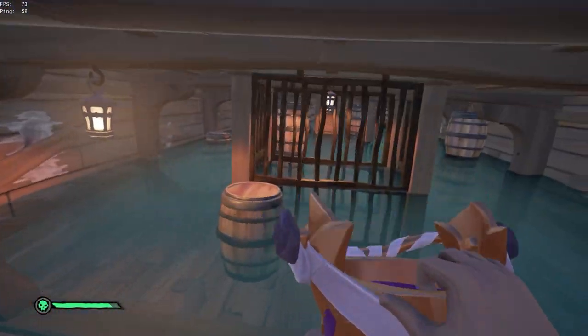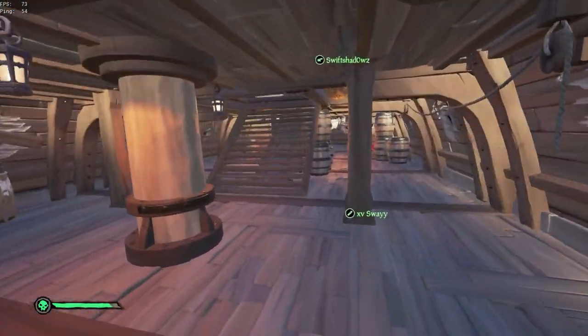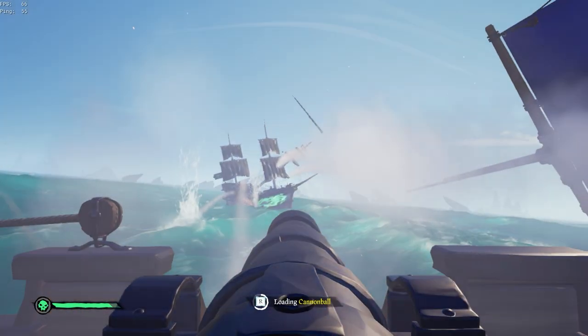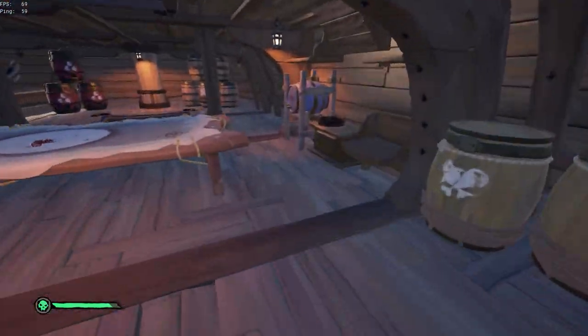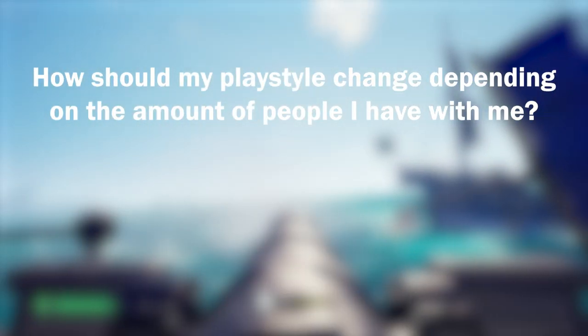Who helps with buckets if flex is boarding? Main cannon is in charge of bucketing whenever flex goes for a board. A good helm will usually not send flex to board if you're hurting badly enough downstairs that you need two players to hold, but when it does happen, that's main cannon's job. If I don't have a competent helm, when should I go for boards? Hopefully your helm will tell you, but if not, you should almost always go for a board when the opposing crew is peeling off a broad — because if you don't board, they'll definitely get away, but if you can make it on, you might anchor them.